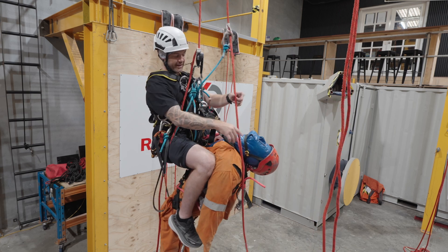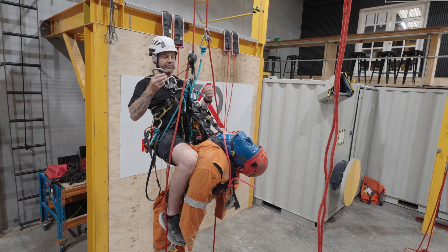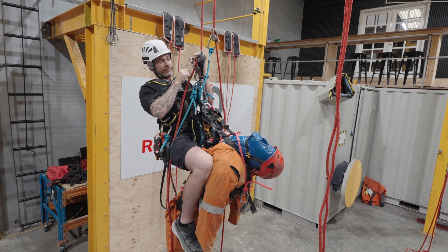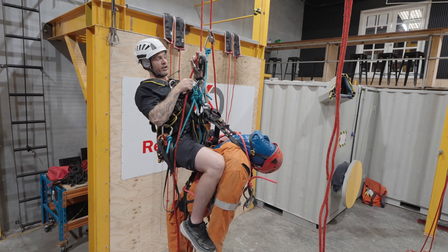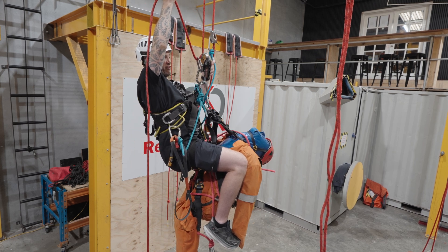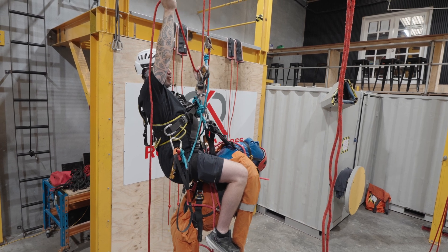Before I descend, I've now got a two-person load on this system, so I'm going to add in a friction carabiner. I'm going to add that into my carabiner on my descender, attach to my tail, my descending rope, and screw that up. I've got to hold my hand nice and high, so I'm using the actual friction carabiner to retrieve the friction. I can now descend.